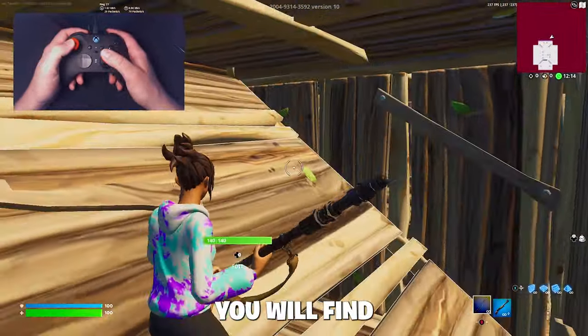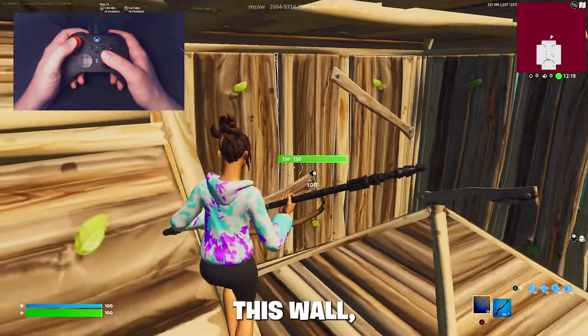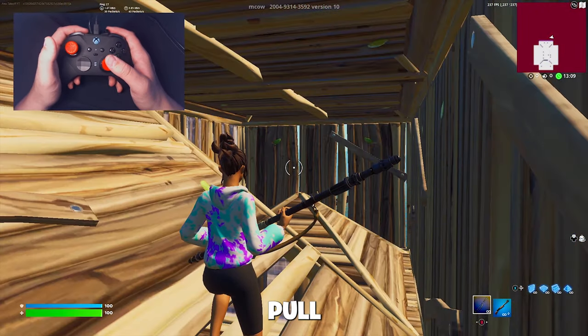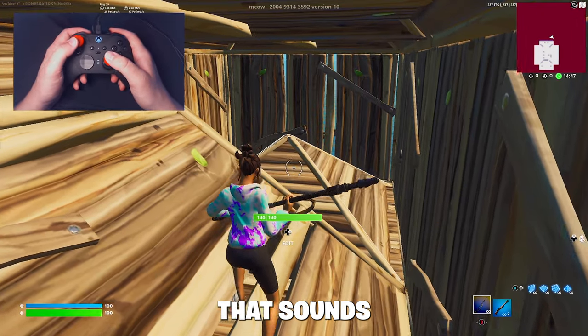Pretty often in Fortnite you will find yourself in situations like this, where you will have either an enemy behind a wall. If you ever make an edit like this, you can't reset this edit unless you edit it there and then reset the wall, or you have to pull your map out and then reset. And this is exactly what I'm talking about.